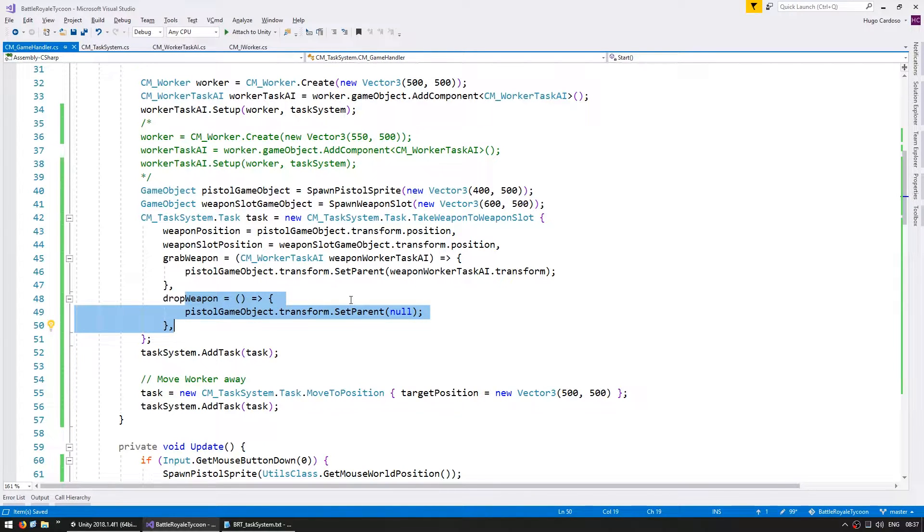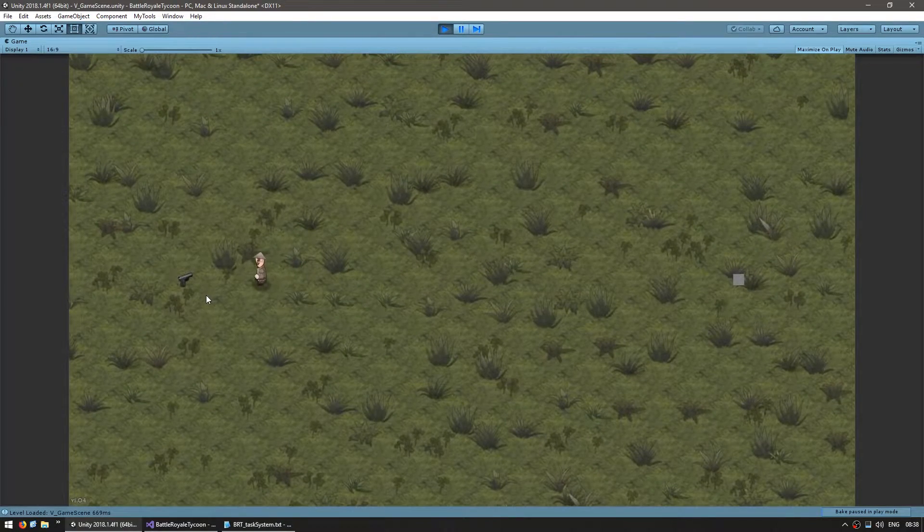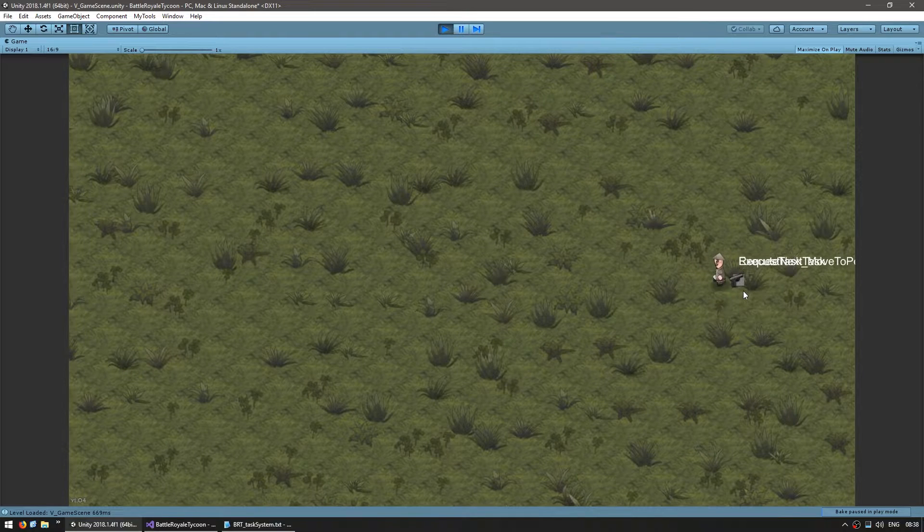So let's test and see if the worker is correctly executing that task. There he is going to the weapon — when he gets there, yep, he grabs the weapon. You can see the weapon is now following him. Now he's going to the weapon slot. When he gets there, yep, he correctly dropped the weapon and he executed the other task and moved away. This is exactly the behavior we wanted to create.